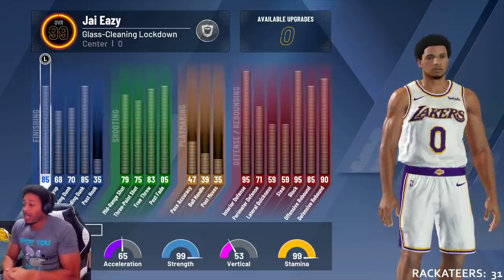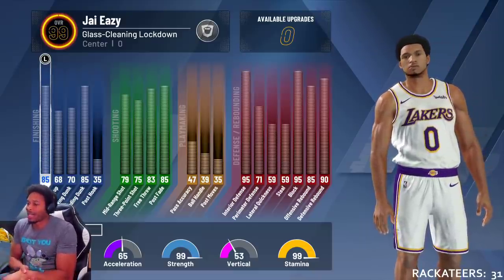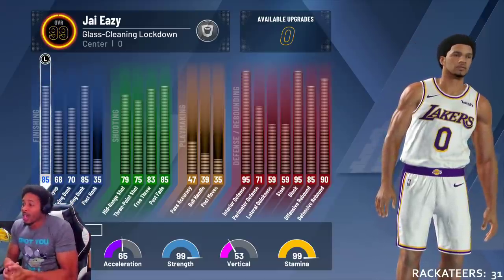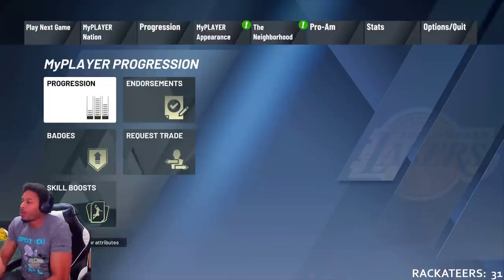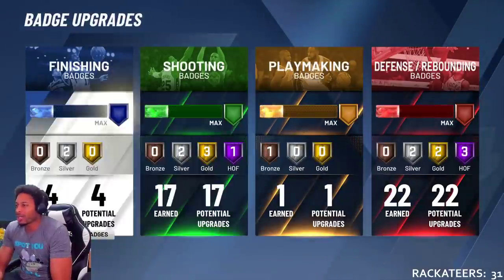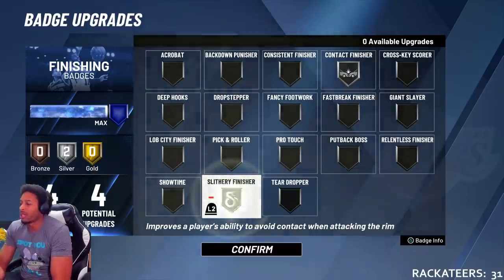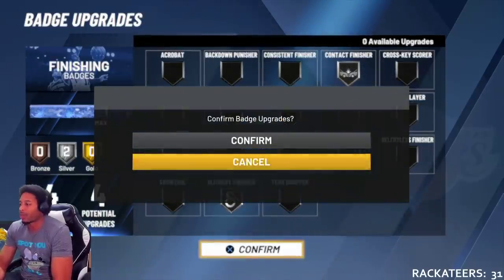Pipe it up. I got packed reserves. Look at this — pass accuracy, we don't care about none of that. Like I said, you can throw the ball down court without none of this stuff. You're not going to bully me inside. And with the badge configuration that I got — look — I'm taking off John Slayer. We going slithery — slithery in contact. That's what we're going with the badge configuration.